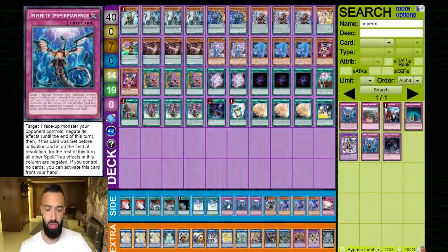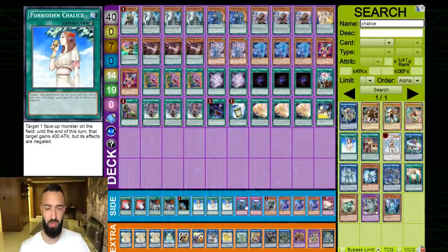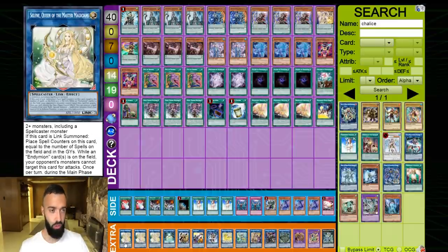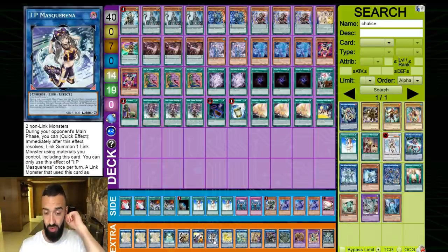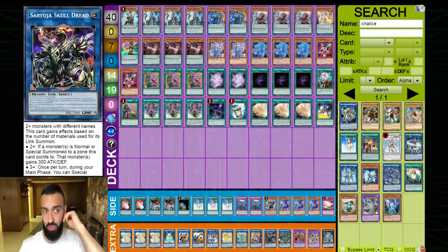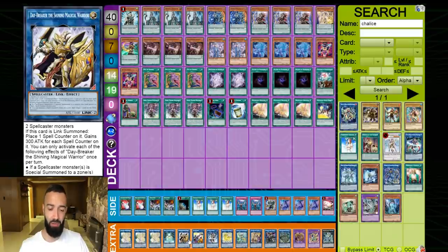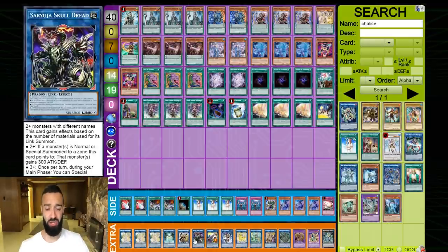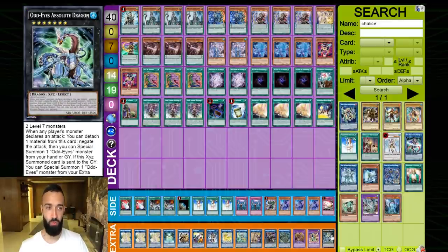If you're playing a budget deck you can take the Imprims out completely — they're not extremely necessary. You can put in triple Gamma instead with the same result. Triple Selene, Crowley, Daybreaker — as you guys saw, Daybreaker is a huge trick that people don't understand, especially if you're playing Cerberus it helps a lot as well. Crashy, Mascarina, Unicorn, Appalooza, Access Code, Sayuja — as you saw, Sayuja is incredible. We drew 12 times and got a high scale thanks to Daybreaker and Sayuja combined.